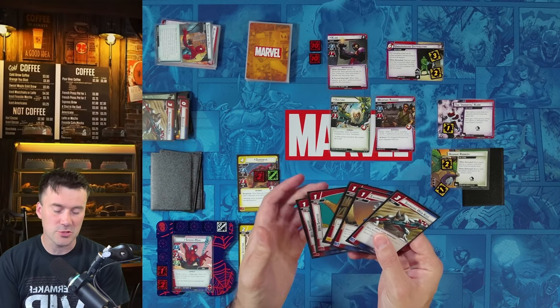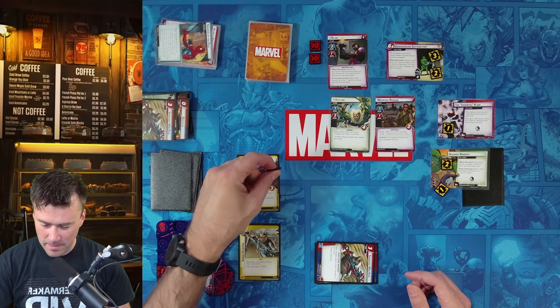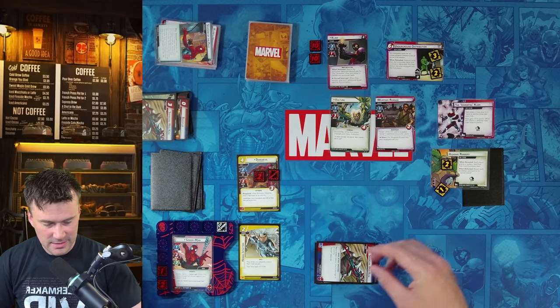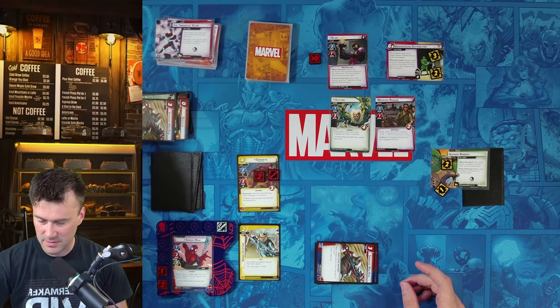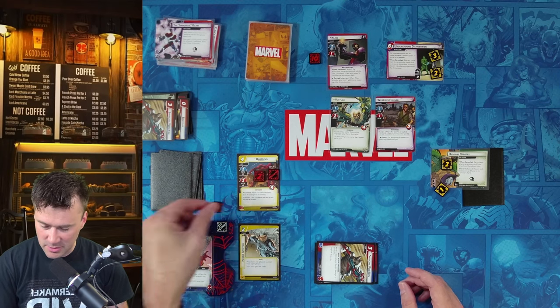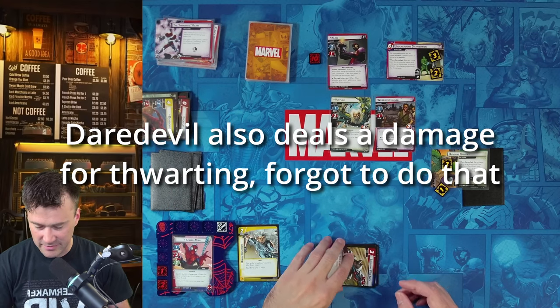Quick Strike only triggers when you're in hero form, not alter ego. Now our goal is to win. We exhaust Daredevil to thwart two off the Immortal Claw side scheme, clearing it. When the Immortal Claw side scheme leaves play, Claw loses those ten hit points — he goes from 20 down to 10 life. But Daredevil takes his third consequential damage and is eliminated with three life total.